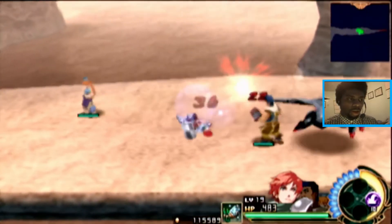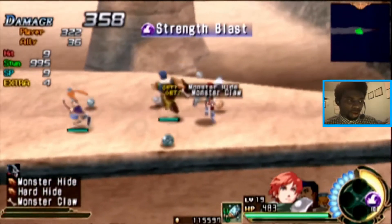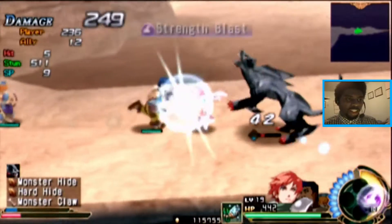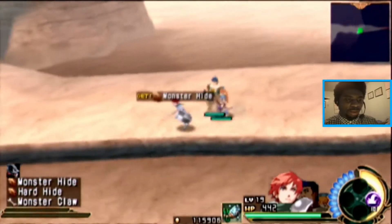So you guys will see, for example — when I put down this little whatever this thing is, you guys see in the bottom left it's showing all the items that creature drops. I'm going to stop getting hit by the foolishness. Come on, you won't learn your place. You're not doing that to me when I just started this video.